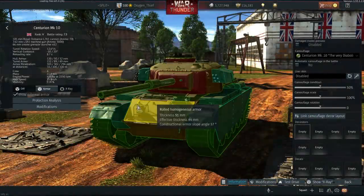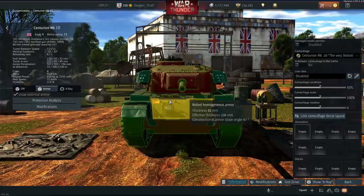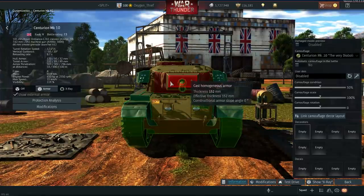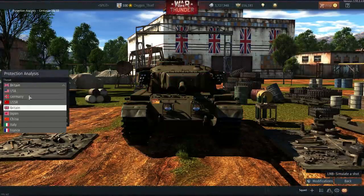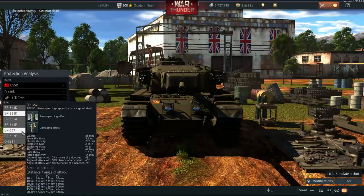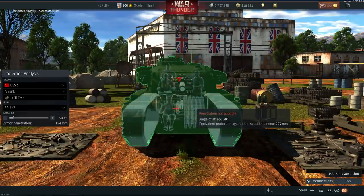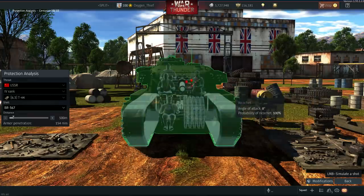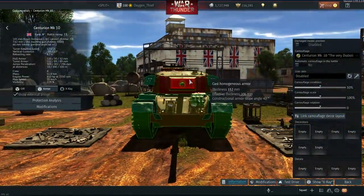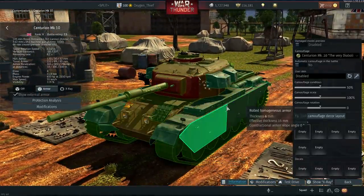Next are a couple of armour changes to the Cent 10. The extra armour sheet on its upper plate got a slight buff from 44 to 51mm, but its turret mantlet got a pretty big nerf from 200mm to 152mm. And because it's cast armour, the thickness is now effectively 143mm, which is really poor. This likely won't change too much in its overall performance, but it just means that some of the weaker tanks you fight will be able to go through the mantlet now. Although the turret was always a weak spot, so its playstyle won't really have changed — you just need to be a bit more wary of certain tanks now.